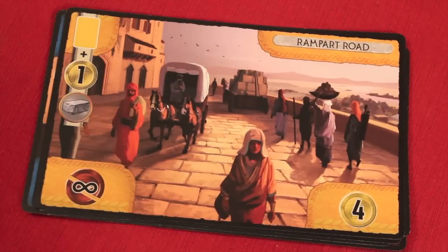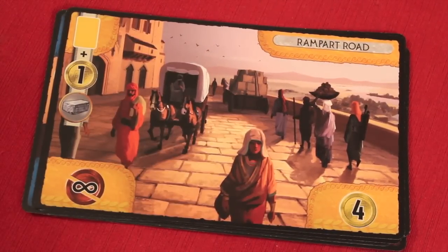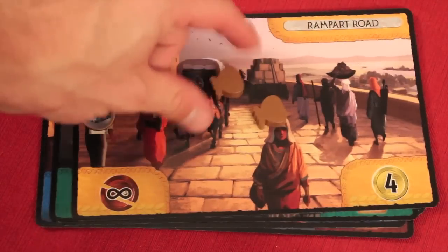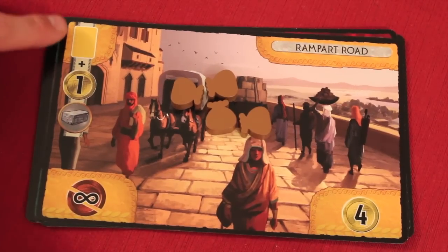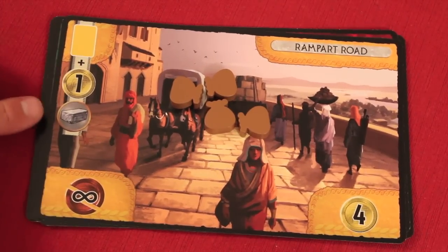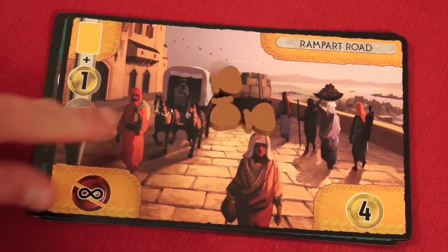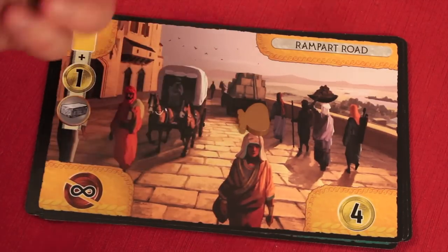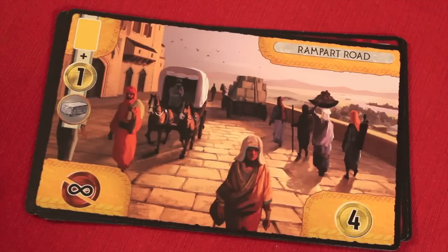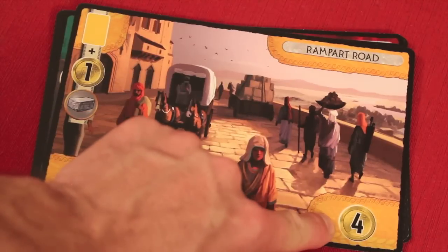How these work is simple: a certain number of participation tokens are placed on the active project — one fewer than the number of players, so with five players you put four tokens on it. Anytime you play a yellow card, you can spend one coin and one stone resource to take one of these participation tokens. You can hold more than one but can only take one per turn. If all tokens are taken by the end of the age, the project is completed.